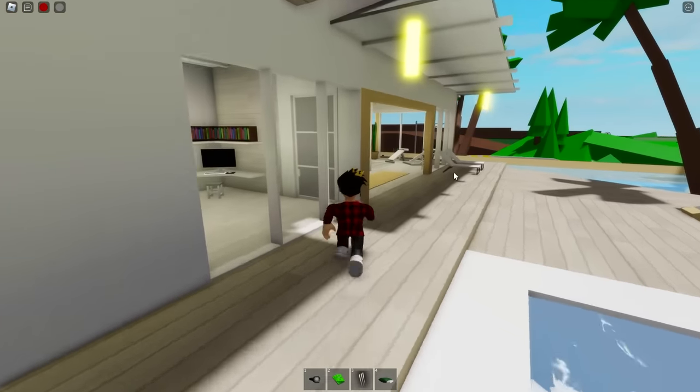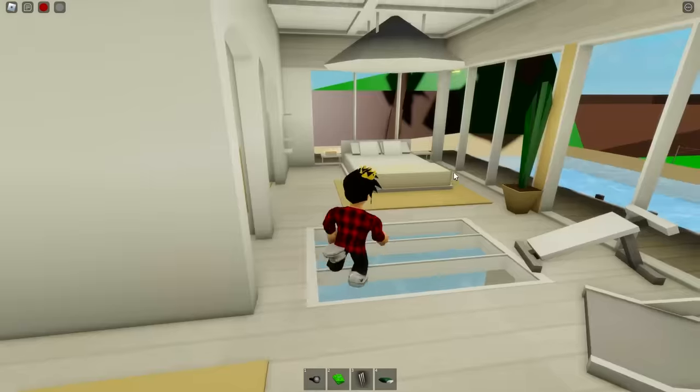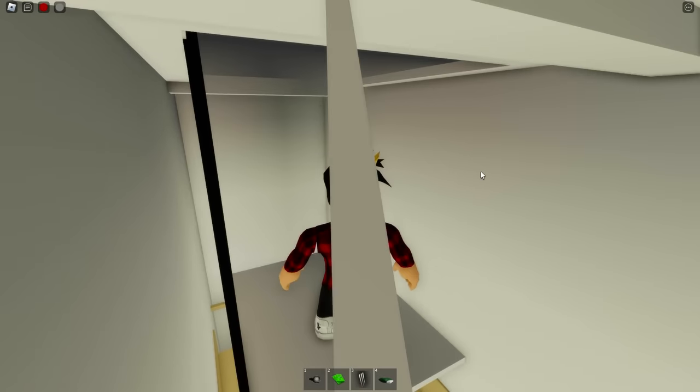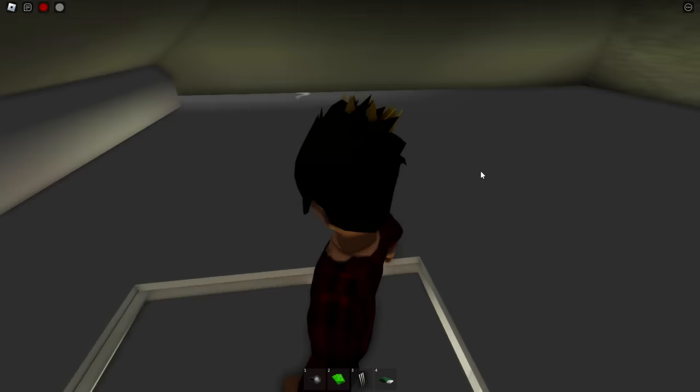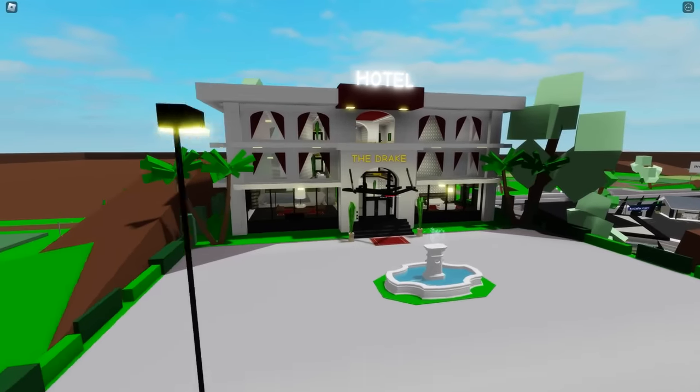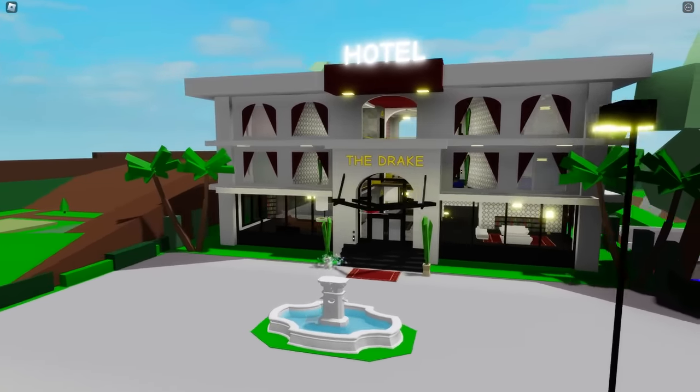We'll be taking a look at this mansion next — this one's pretty easy to find. You first have to find this room right here, then just click up there so an elevator will drop. It'll take you up into the hidden safe room and you can then just get out with all the money you got.